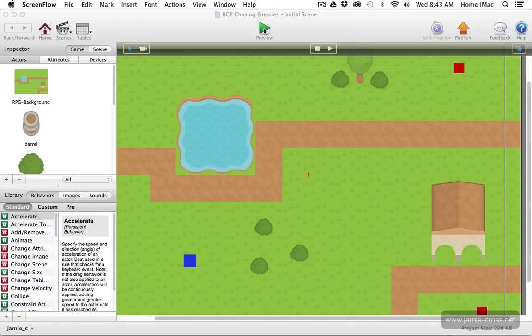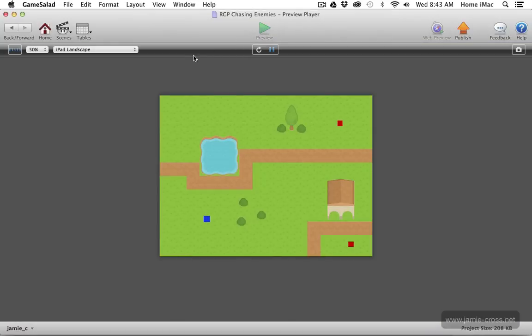Let me show you what I'm going to create in this tutorial. When I preview this, those red enemies start to move and chase the player wherever I go on screen. You can see they're changing their direction as I move. They're going to move around obstacles to get to the player in a semi-intelligent way — it's not really pathfinding, there's no real detailed AI, but through setting up some attributes and special collision type effects in Game Salad, these enemies are able to find their way around obstacles.